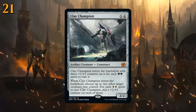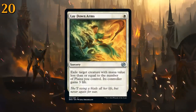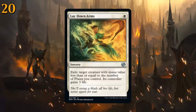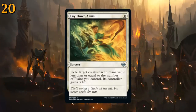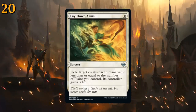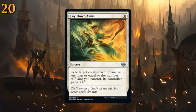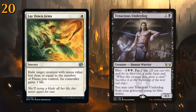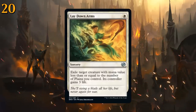At number 20 there's Lay Down Arms, a single white uncommon sorcery that exiles target creature with mana value less than or equal to the number of Plains you control, and its controller gains three life. A great removal spell in control strategies where you don't care about the opponent gaining life. One mana is incredibly efficient, and it exiles — very relevant against cards like Tenacious Underdog and the new Unearth creatures from The Brothers' War. Could slot into blue-white control or even a mono-white deck.